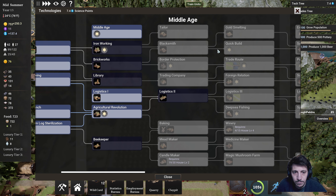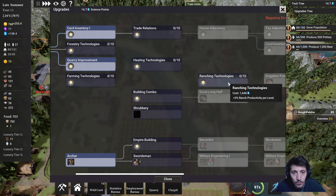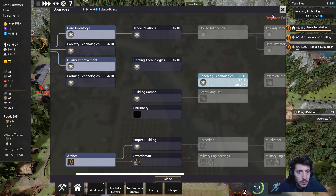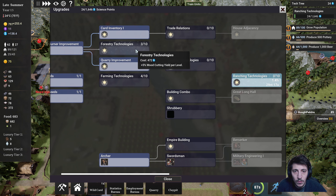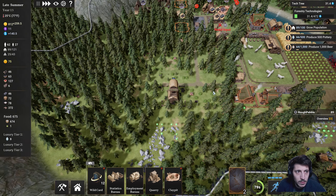Show tech tree. Let's do this — let's do ranching tech. Or... let's do forest technology. That's actually pretty good. That won't take too long.